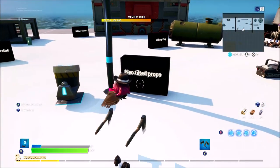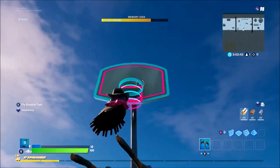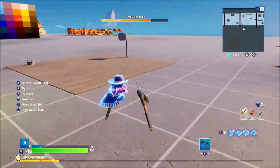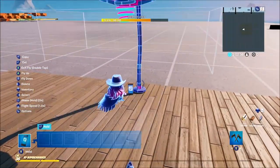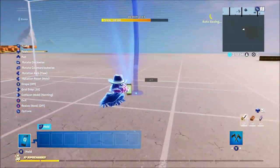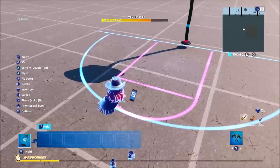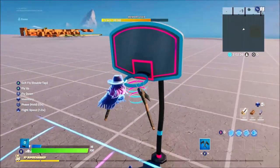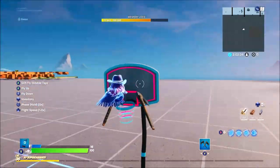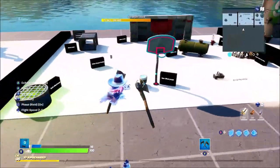From Neo Tilted Props, this is a basketball net that not many people know about. As you can see, it has a cool little outline of a basketball net and then the net itself. It looks really awesome.